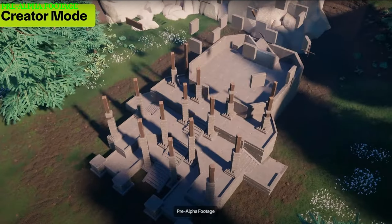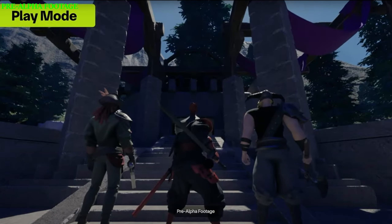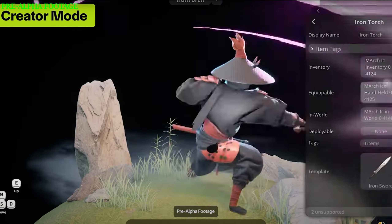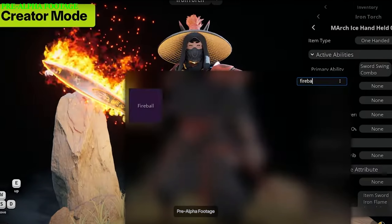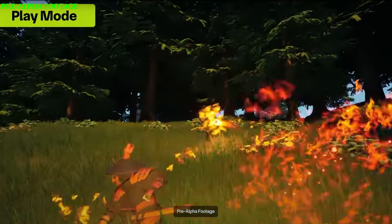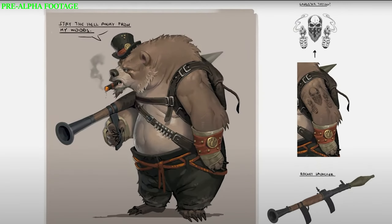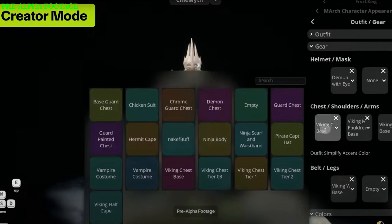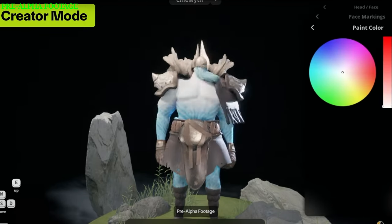You can enter a creator mode within the game, which allows you to build your own match with its own objectives. That mode allows you to search through hundreds — probably thousands — of assets that are available to make up your own encounters and quests within a match. To be clear, this is the exact same interface that the developers use to create a match, so you will have access to everything that they do.